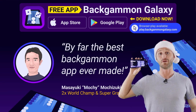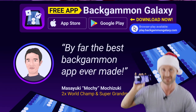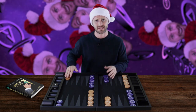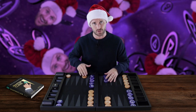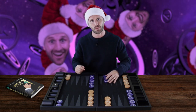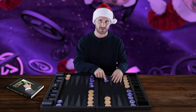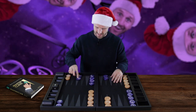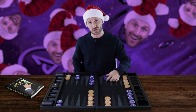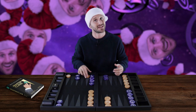Remember to download and play on the Backgammon Galaxy app. The second strategy tip is about your back checkers and your propensity to split them — whether you stay on an anchor or split them. A very important variable here is whether your opponent has spare checkers on the 8 point. If your opponent has a stripped 8 point, you're much more inclined and have a greater incentive to split your back checkers, because it's not that dangerous to split them.